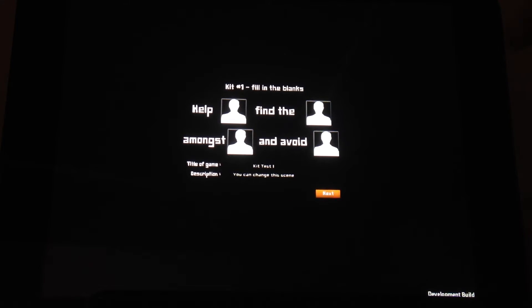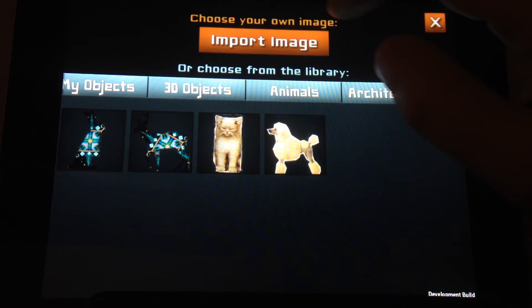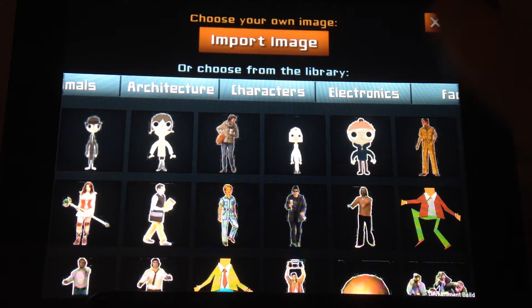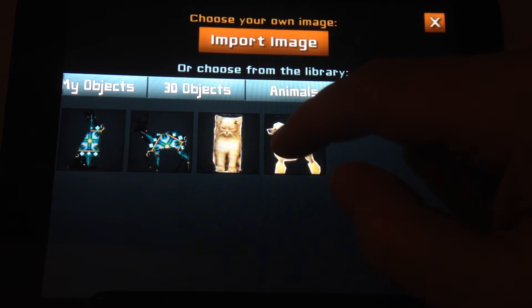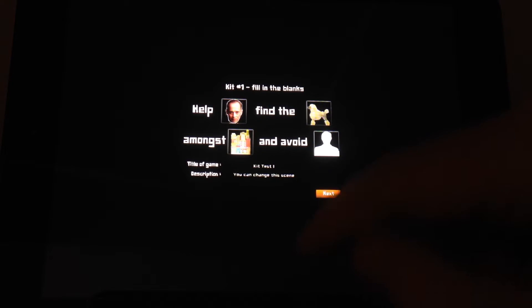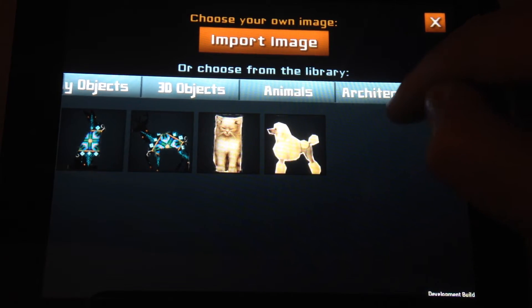We've already play tested this and found a lot of good responses about how we should change it, but the core idea is bringing in content. What do we got here? Little John Waters. So we're gonna help John find the poodle amongst the city buildings.